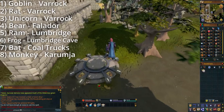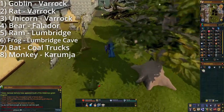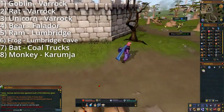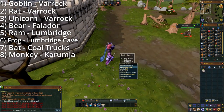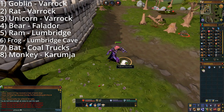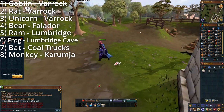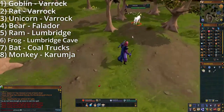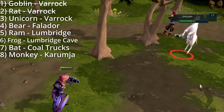We are going to start our bone collecting spree in Varrock. We'll head just a tad bit east of the lodestone. From here we'll find the goblin, the rat, and the unicorn all hanging out here together. Not gonna lie, seeing those fireballs shoot out from the unicorn's tail is pretty dope.